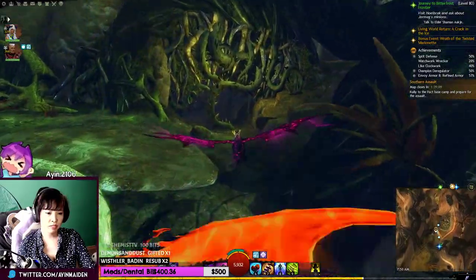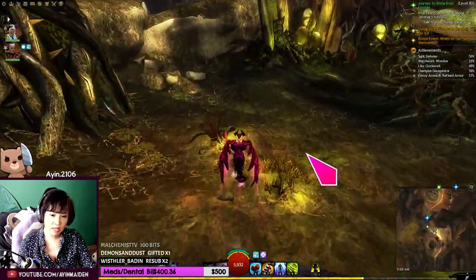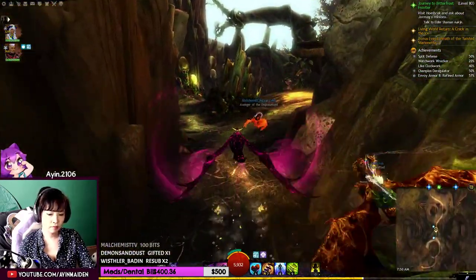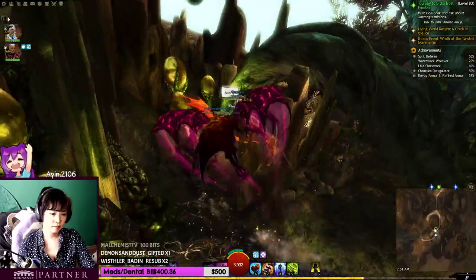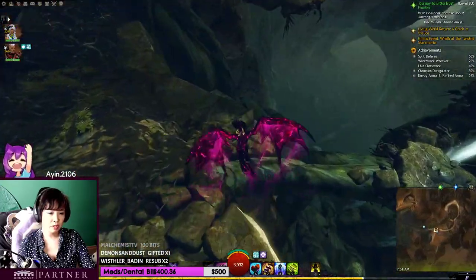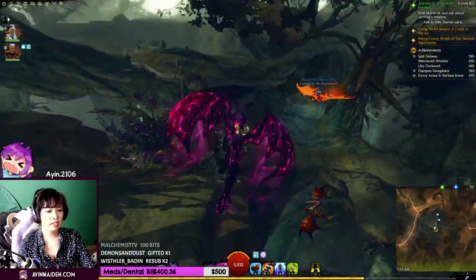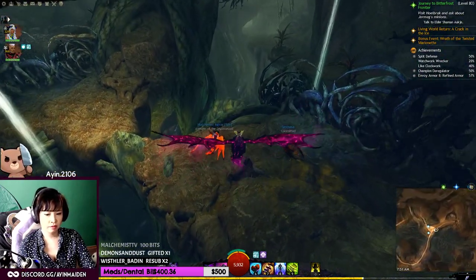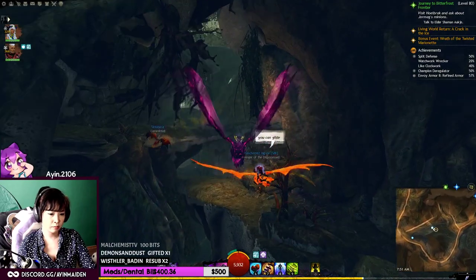I'm not sure if you can do this without Sky Scale, but having a Sky Scale really helps to go through here. See, there's even a path — follow the path. But then from in Dragon's Domain it's gonna be hard without Sky Scale. Even with the bunny... you can use updrafts. So if you don't have a Sky Scale, I guess you can still do it if you have updrafts. Yeah, I forgot about the updrafts.